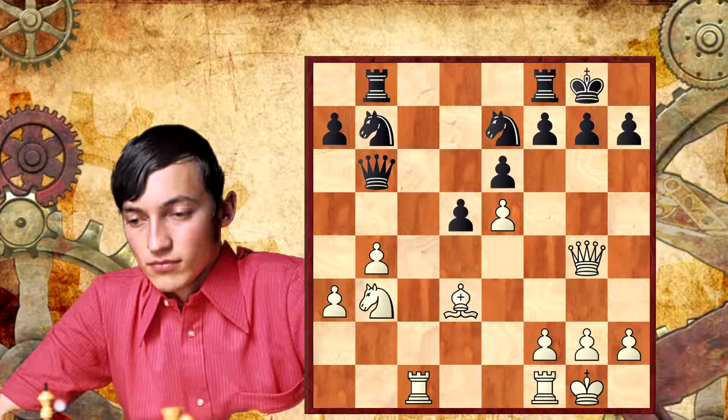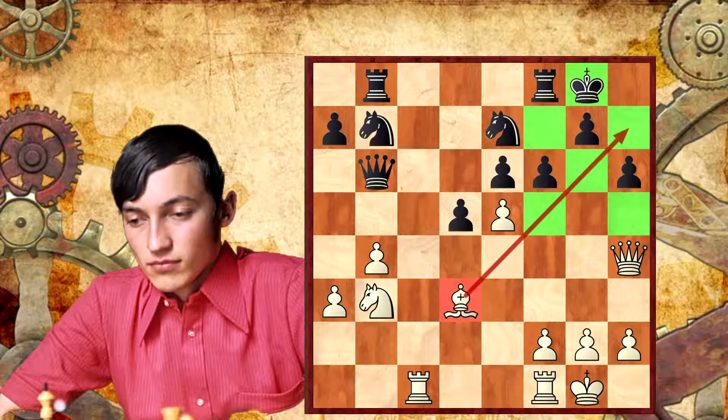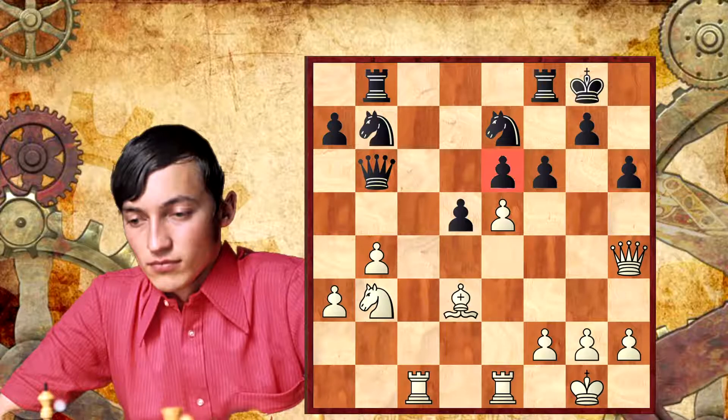Why not play f6? Because of Qh4 — White is attacking h7 and f6. Maybe Black plays h6, but watch the light-square weaknesses around Black's king — this is a really great chance to start an attack. Or we play rook to e1 and find a new weakness on e6. I'm not sure Black is happy here. The knight on b7 is still there, and until that knight is there, Black has difficulties.